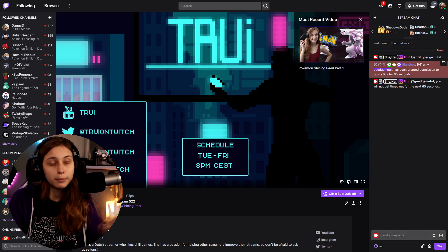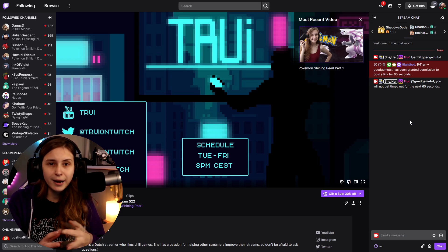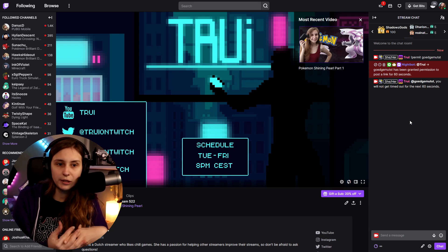My Dutch account has been granted permission to post a link for 60 seconds. So now my other account can go into the chat and post a link within 60 seconds and they won't get timed out. If they're slow and do it too late, they will get timed out anyway.